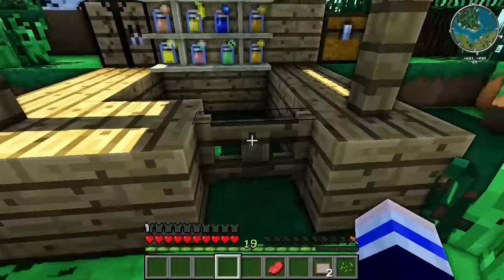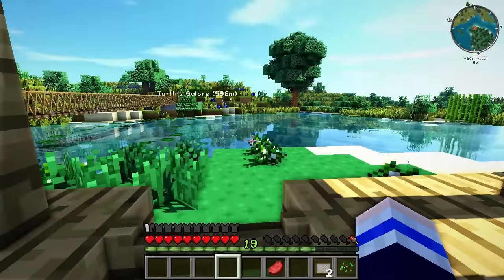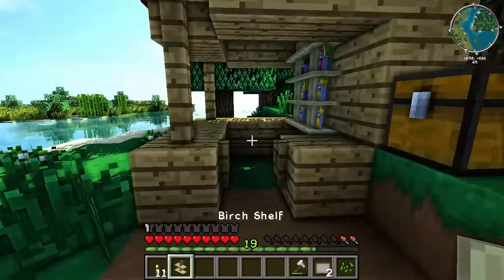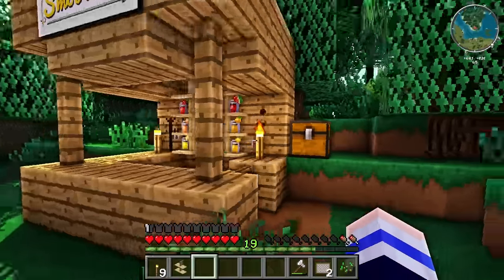We can have a gate here! Yes! And now we can get in and out, but the goats can't, because they haven't mastered the use of gates yet. Maybe it would make more sense to have the gate on the side here. I'm also going to light this place up a little bit so that when it gets dark we don't die — and neither do the goats! Which is always handy.